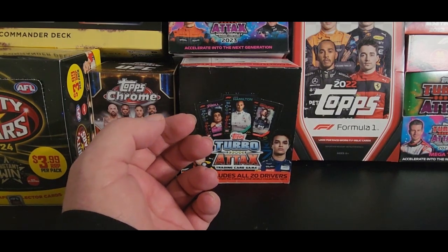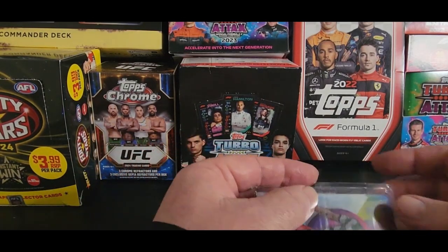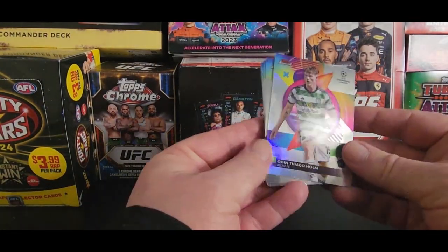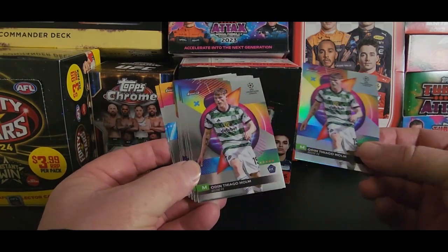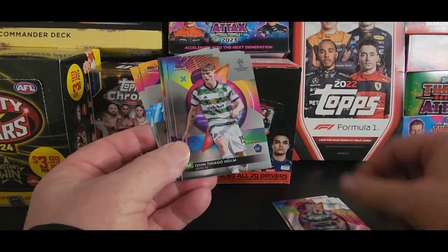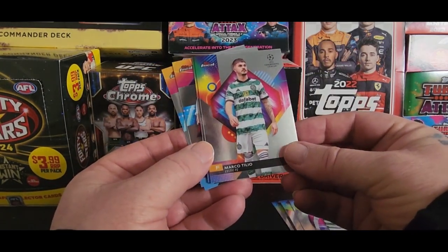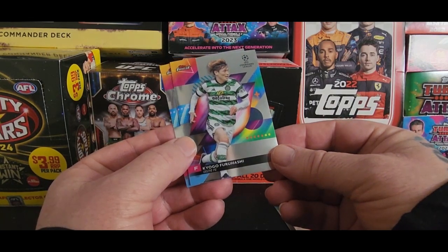Also got cards in from a break that I bought into. These are for football or soccer. I basically bought a spot for Celtic, and these are the cards that I got. I've got bad fingerprints on them. Odin Holm — so a few of them, doubled up obviously. Yang. So these are Topps cards. Marco. And Kyogu Furuhashi.